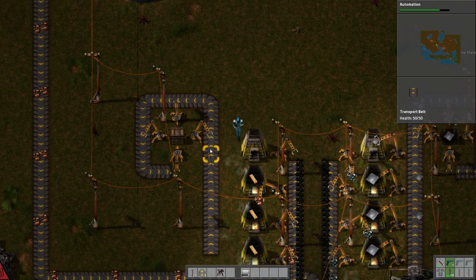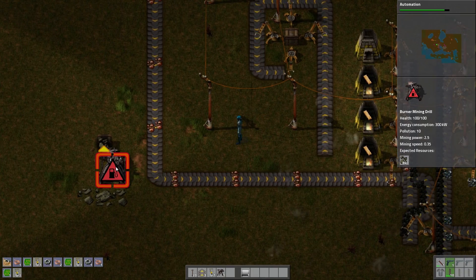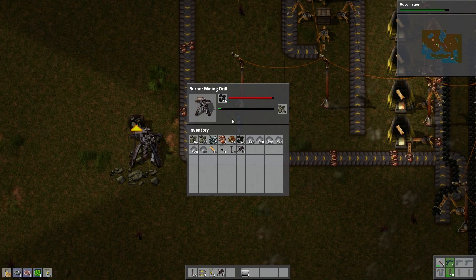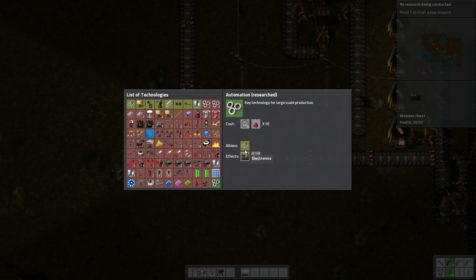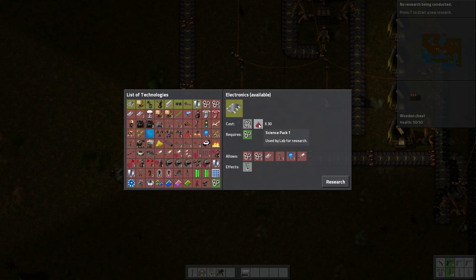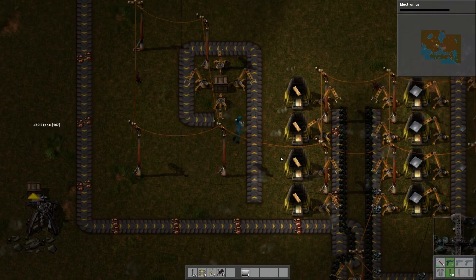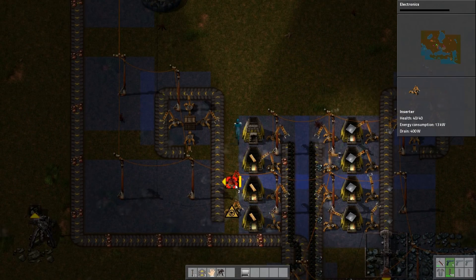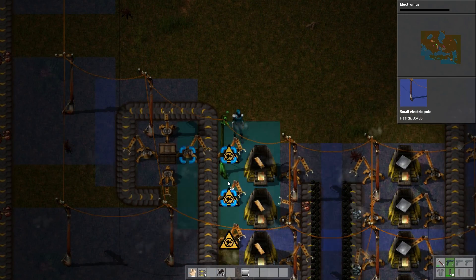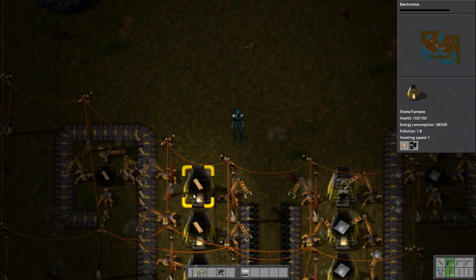So we have our automation now. We could probably research electronics next — that allows a lot of different stuff: next level automation and smart inserters, which are really good. You can see there is some stuff piping out. The wiring is messy but it will get better when we get better poles, so I won't worry about it right now. We will wait on upgrading to the long-handed inserter stuff until we get the next level of electricity distribution.